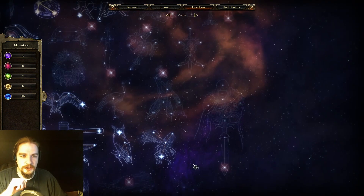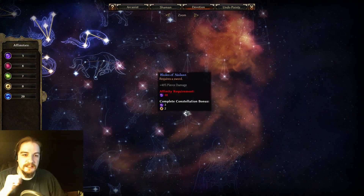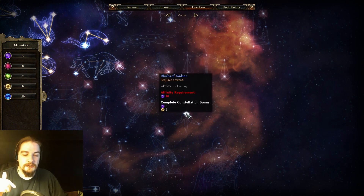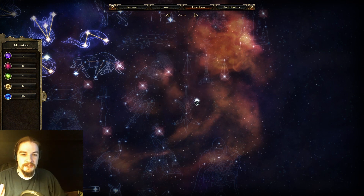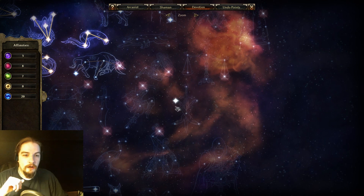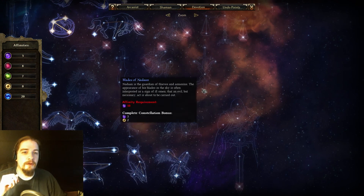If you can meet 10 Ascendant and you're using a sword, Blades of Nadon is worth considering. The first node alone gives bonus avoidance, which is excellent. You also get pierce damage nodes, an attack speed node, and increased armor piercing. If you're doing physical attacks or even an elemental Spell Breaker using a sword, it's at least worth considering.